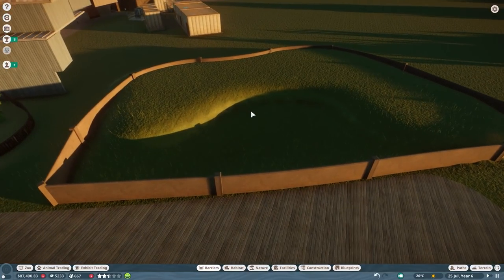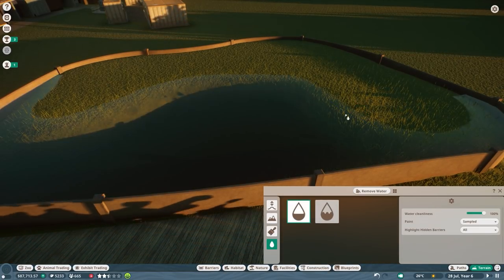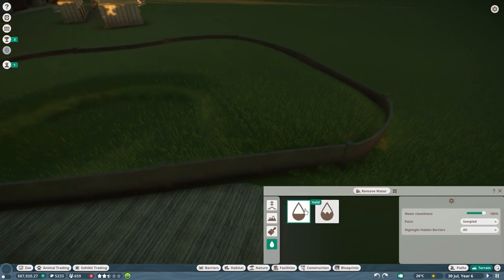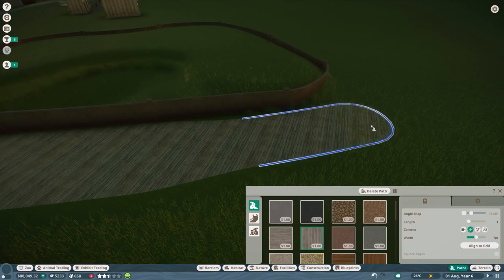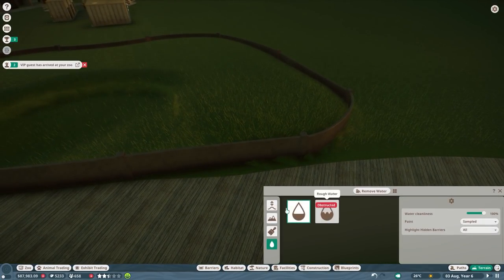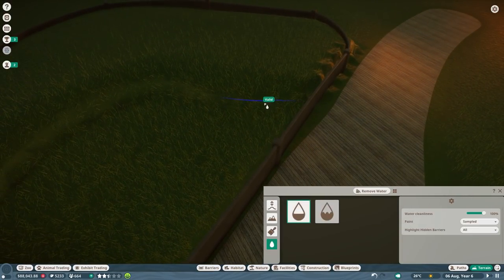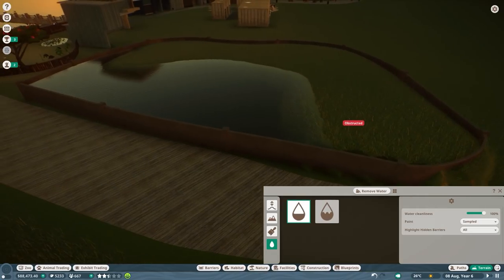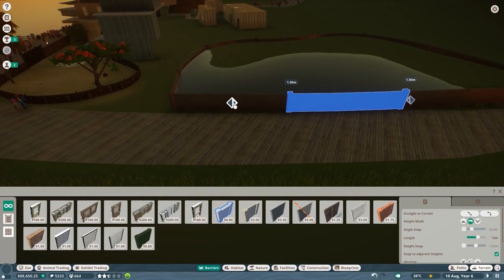So that looks pretty decent. Now the only thing we need to change - first of all I need to check if the water would go in here. It would - I love that. I don't want it there though. Let's continue. First of all, the path over here, just so I have it. I'm making sure it all looks safe and good, just dragging that all in and making sure there is no water going to be in there. I can make it even taller. I have actually no idea how much land space pygmy hippos need to be honest.